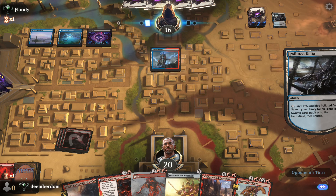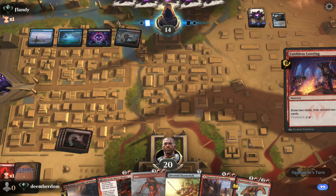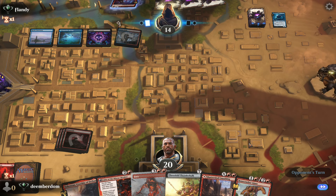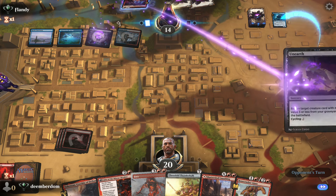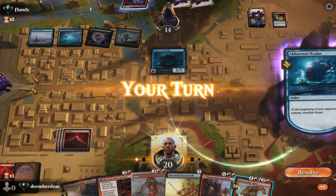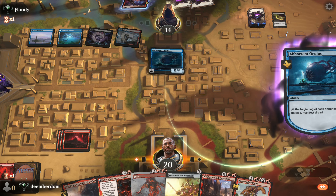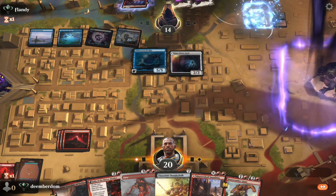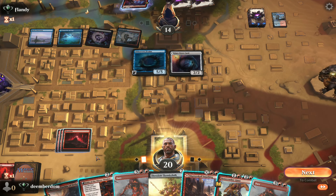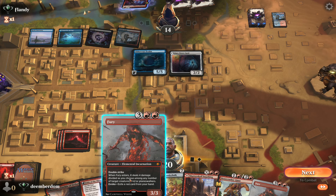They crack their fetch — so they're actually a Grixis deck. There's Faithless Looting from the opponent, and they pitch an Oculus, so that explains the Unearthed. Abhorrent Oculus is a really cracked card — super strong. Not only is it a 3-mana 5/5 flyer, but it makes 2/2s on your opponent's upkeep. Now we're in for it, and the opponent still has two blue mana up.